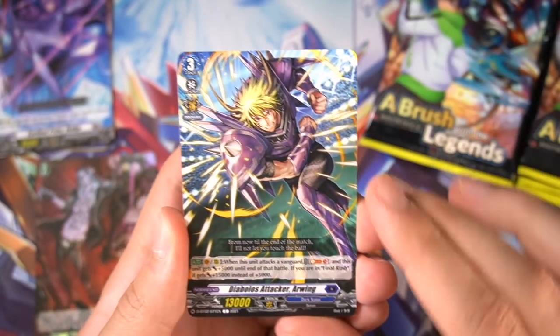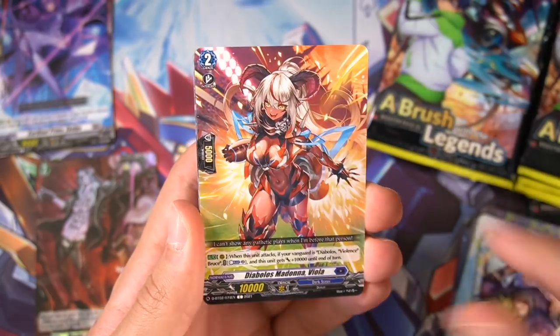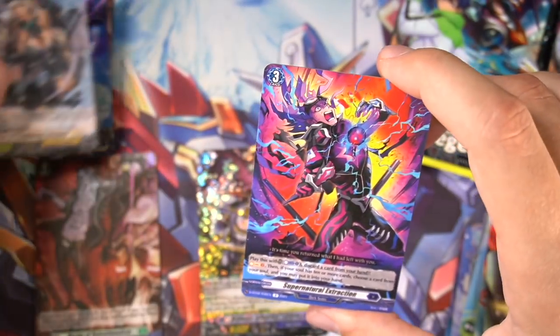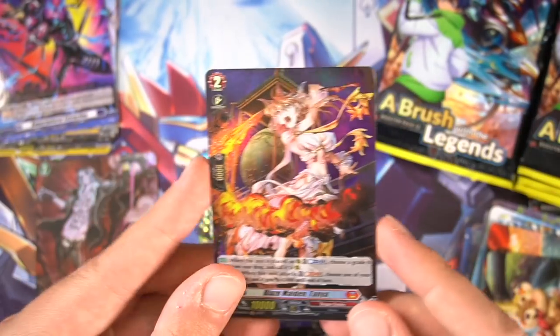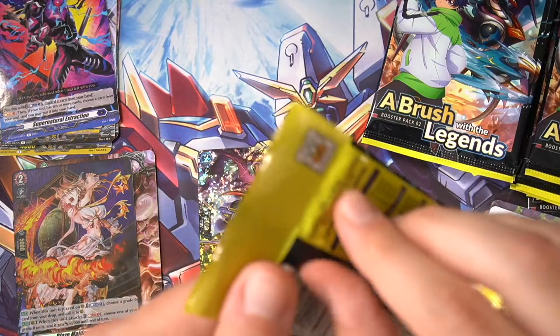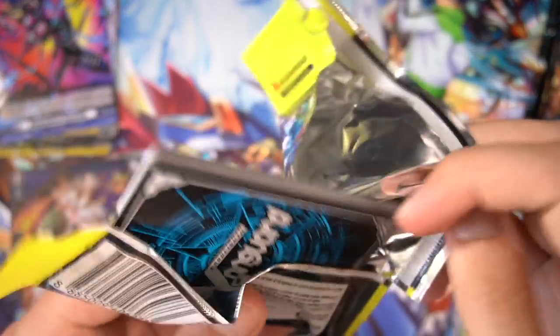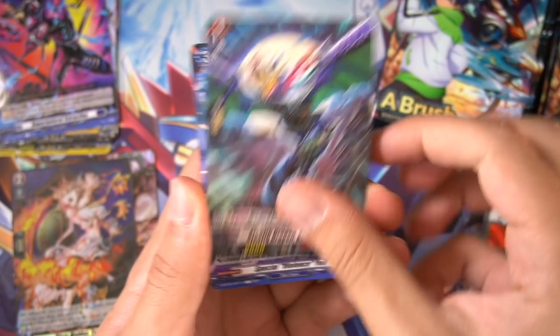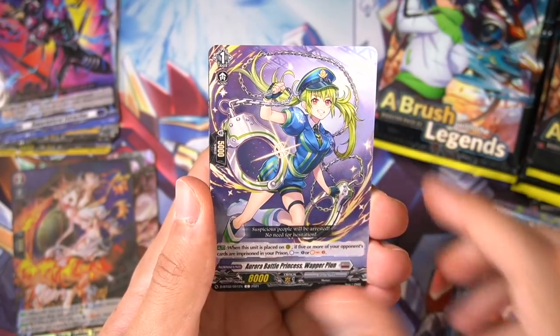Once again excited for what triples and stuff we're going to get in this box. Huge thank you to Parkage for providing me with it — definitely very awesome. We have another foil, this time it's Tanya. Not too fussed about Tanya to be honest — she is okay. I'll give her an okay out of five on IMDB. Kizana Deiji is a pretty nice generic card for quite a few Dragon Empire decks.